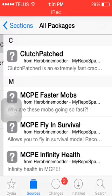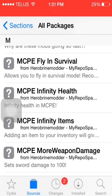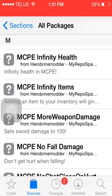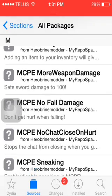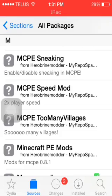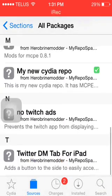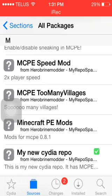Herobrine mods. There you go — faster mods, flying to survival, infinity, infinity health, infinity items, more weapon damage, which means one hit. And sneak and speed mod, that works really good on mine, and to be the villainy test.